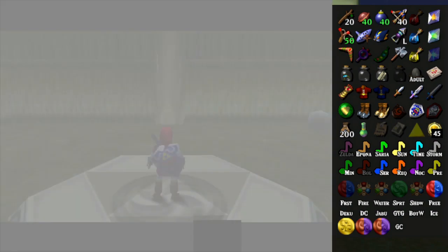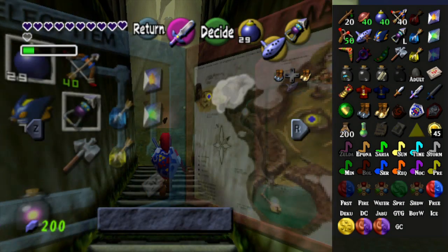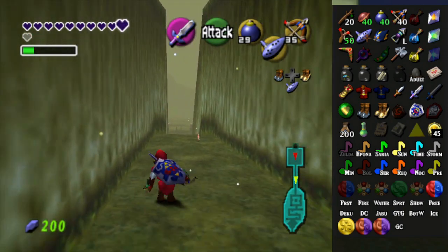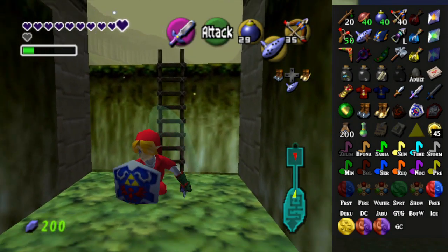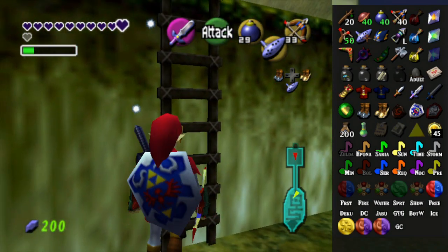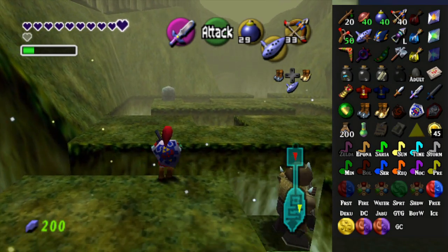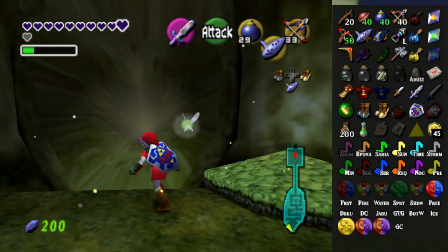Oh actually, I need Zelda's Lullaby, don't I? Well, I might at least check the stuff on the Zora River then, I guess. I really don't know. I guess I should get a Poe at some point, so I can get some more stuff with that. I don't think the Poe side quest is important for anything, but I won't know for sure unless I try. Also, I think there's a Skulltula here at night that I haven't collected yet — or maybe I have. It says it's marked, so hopefully I didn't accidentally mark it.